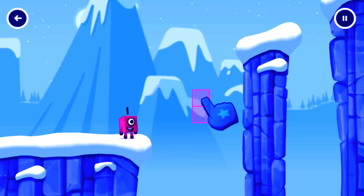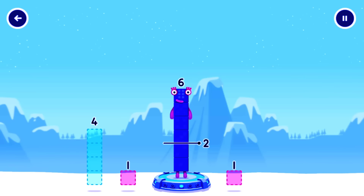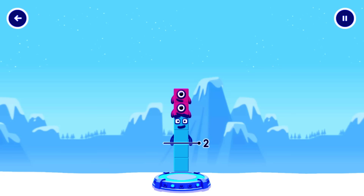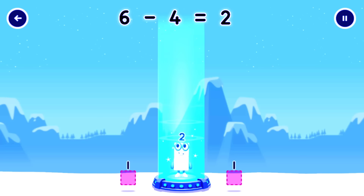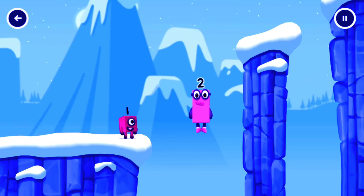Tap to solve the puzzle to help get across the gap. Take number blocks away from 6 to leave 2. Have another go. Try a smaller number. That's right! 6 minus 4 equals 2. Good job!